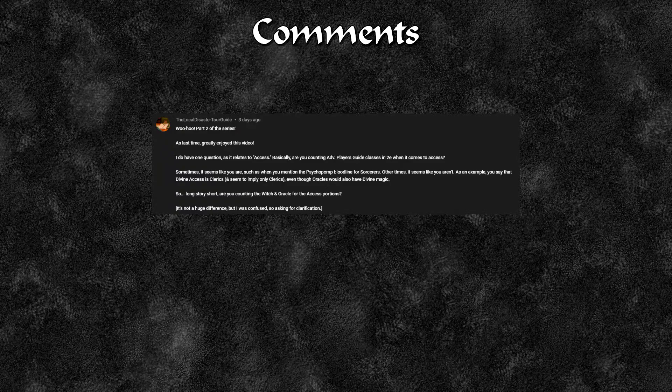The local disaster tour guide, part two of the series — greatly enjoyed it. They ask: are you counting the Advanced Player's Guide classes for 2e when it comes to access? Sometimes it seems you are, such as when you mention the psychopomp bloodline for sorcerers. Other times it seems like you aren't — for example, you say divine access as clerics only, although oracles also have access to divine magic. Long story short, are you counting witches and oracles for the access portion?